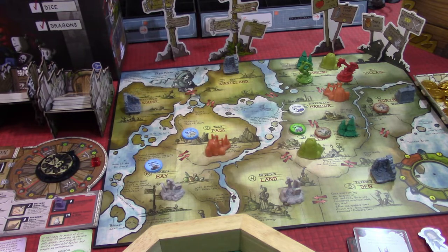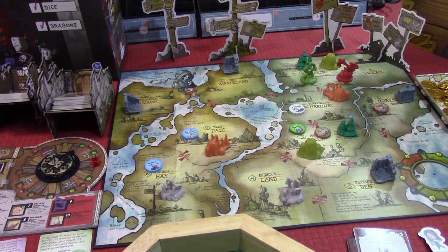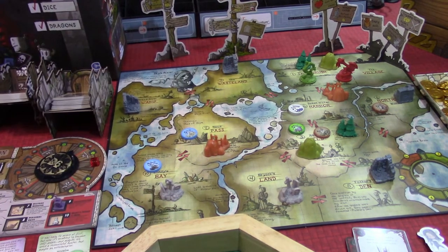The second thing I want to point out is I did correct the movement of the woodling last turn — I actually skipped over the ocean, which you can't do. You've got to go around the water. So I just want to bring up those two things, and then we're going to get right to our woodling's turn for turn two. Let's start our new turn.